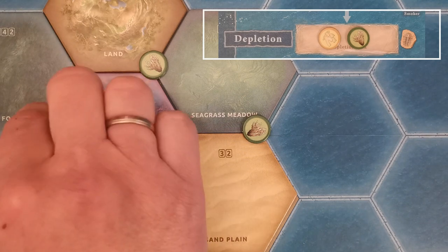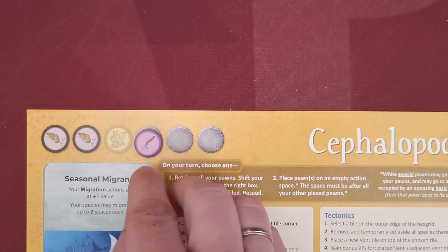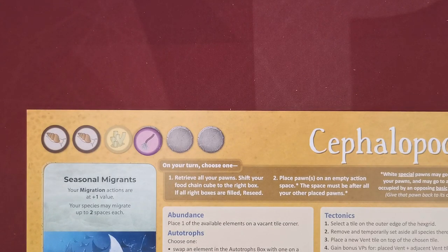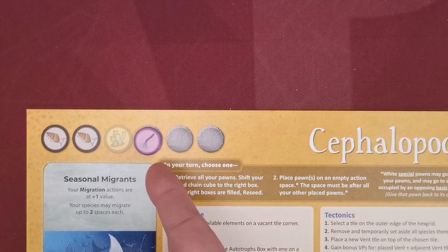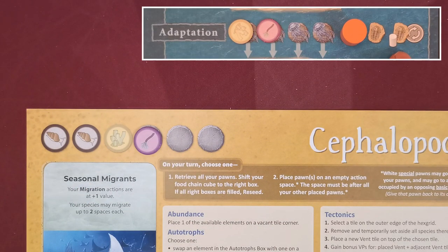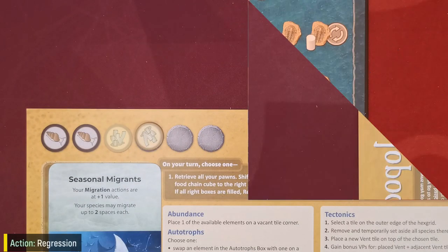With the adaptation action, the player selects any available element from the board and places it on an empty gray space of their animal's needs, thus adapting their species to more elements. Players may never have more than six elements, so if there is no vacant gray space, the action has no effect. There are good reasons for a player to have one element type more than once. The rightmost special action space gives the player the extra option to swap a previously placed element with a new one — the old element is removed and placed in the white bag.